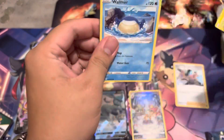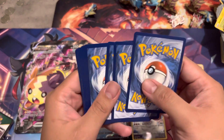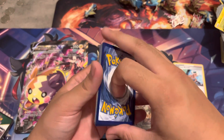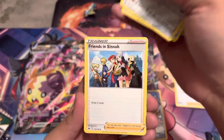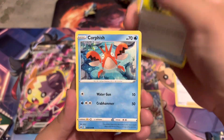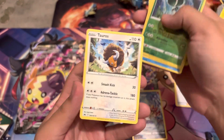Second to the last pack, here we go. One, two, three, four — for your card trick. Lightning Energy, Tracking Shoes, Wailmer, Spheal, Calyrex, and Tauros.